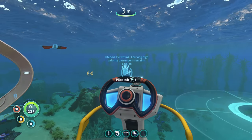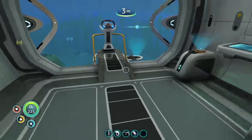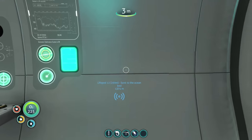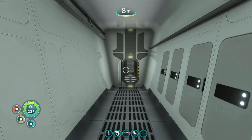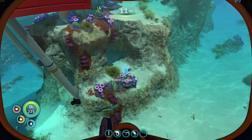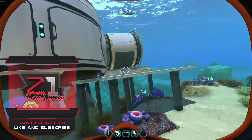Welcome back to another episode of Subnautica. We are back doing things, all the fun stuff. We have the Cyclops — we unlocked it in the last episode. This episode we are going to make it our mobile base because we have some explorational things to do. Hopefully you guys enjoy; if you do, don't forget to leave a like, and if you're new here, don't forget to subscribe.